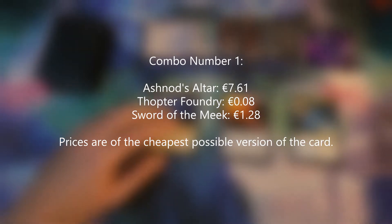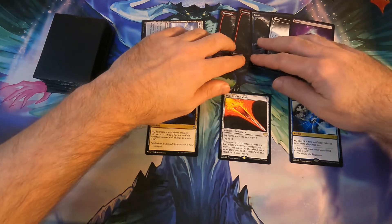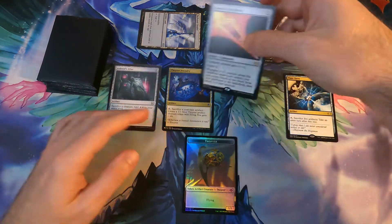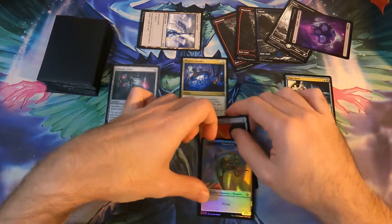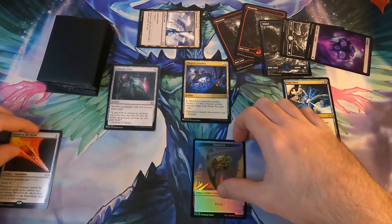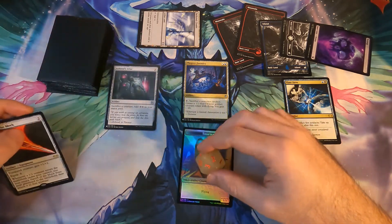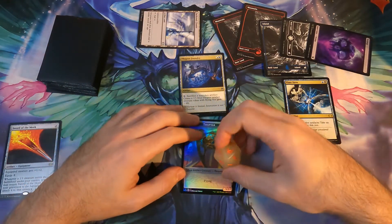For this combo to work we need five mana — any color would do. We tap one, create a Thopter, sacrificing the Sword of the Meek. Then Sword of the Meek triggers and we attach it. Pay one, sacrifice Sword of the Meek, create another Thopter — so we have two. This triggers again, we attach. We do this five times. We actually don't need the Altar, so I'm going to remove it.